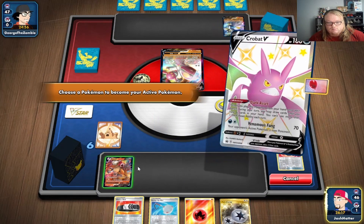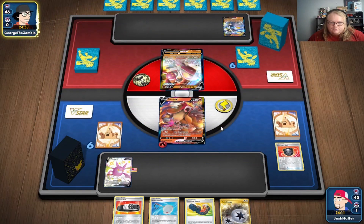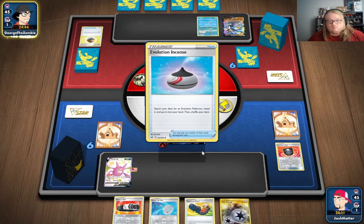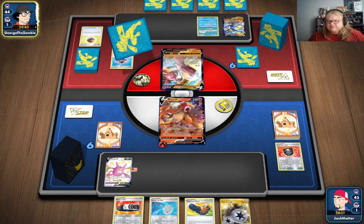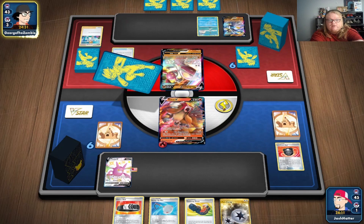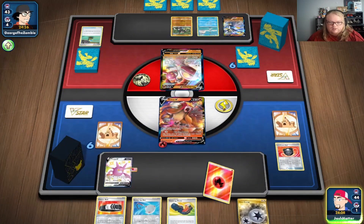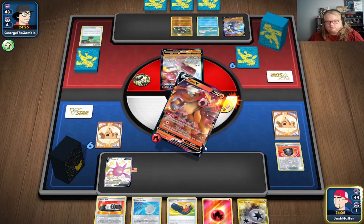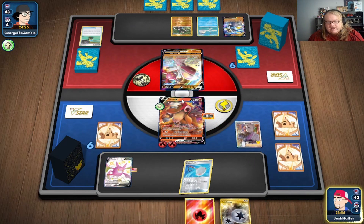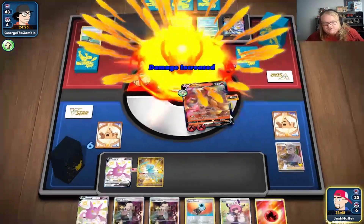We're gonna retreat, draw a card with Fleet Footed. We'll be conservative — there's no point in not using this ability since you draw a card. We've got a lot of stuff prized, that's all I'll say. Let's see what our opponent does — they discard with Research and pass. We'll start off with Fleet Footing, put that card in my hand, draw seven cards. We're just gonna Burning Rondo for 150!